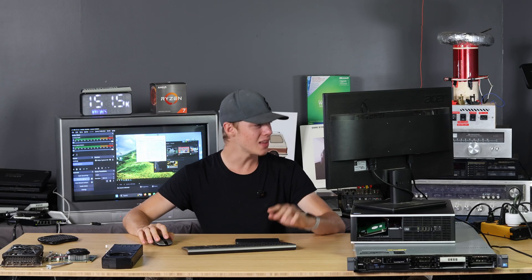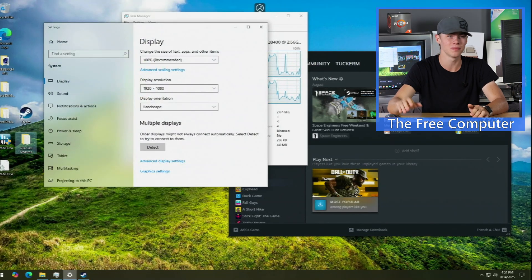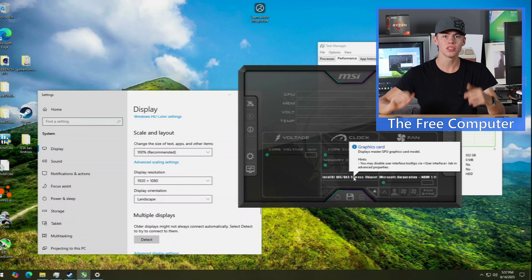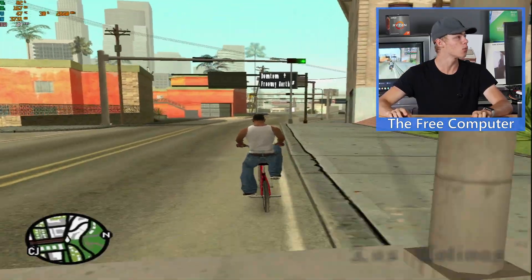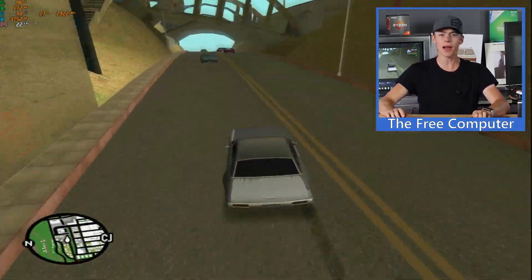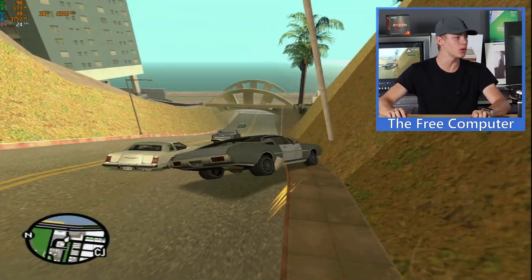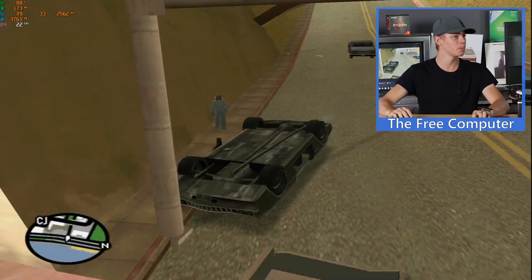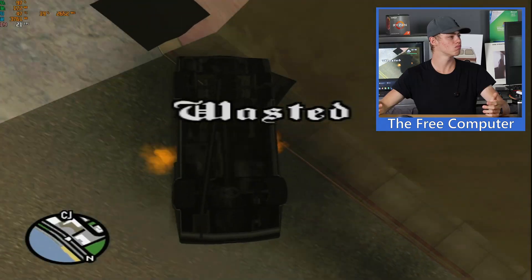I'm on the free computer now, and the Windows UI actually animates properly, and we are running at 1080p this time. It also shows that we're using the Intel Q45 Q43 Express chipset, so this will actually have 3D acceleration. In GTA San Andreas, the frame rate is still bad — we're getting like 26 frames per second — yet somehow this is actually playable. The screen tearing is gone, and it's way, way smoother. This works way better.